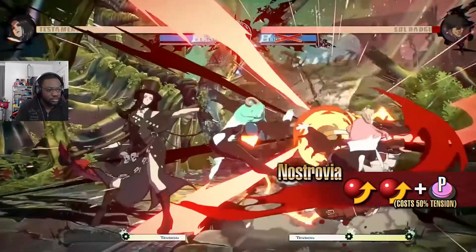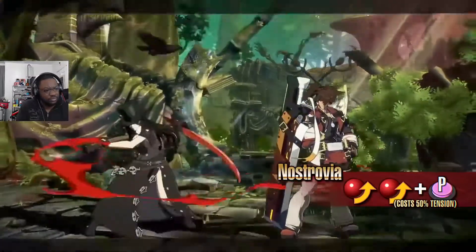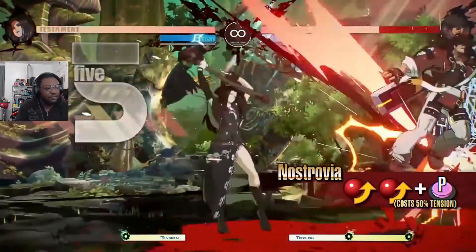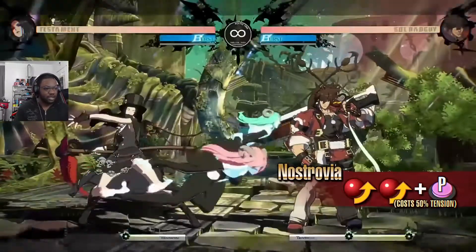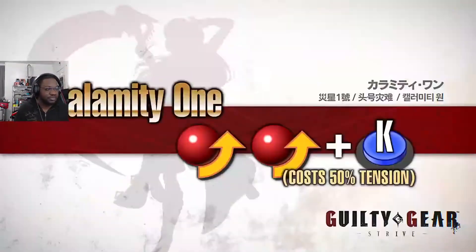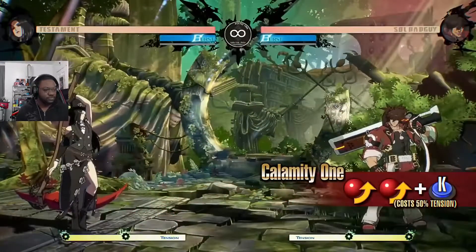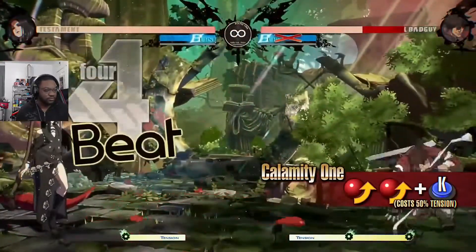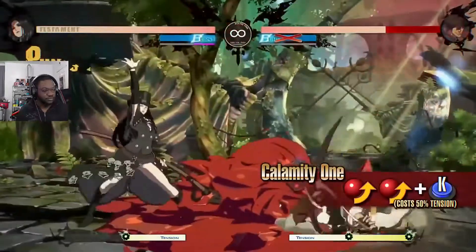Nostrovia performs multiple powerful attacks with quick recovery, creating an opportunity to approach together with the succubus. At first I was like, that didn't do any damage, what are you using that for? But it's a mix-up — hold this, block this mix-up, then combo after it. Testament also summons a massive beast unleashing an extremely powerful attack — that's your combo ender super when you've got them against the wall. It has invincibility as the attack comes out, making it work well in combos or for interrupting the opponent's offense.